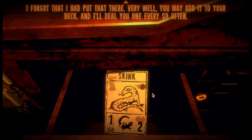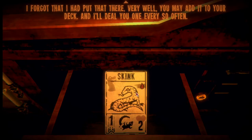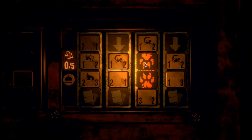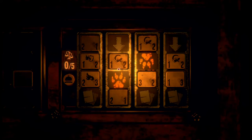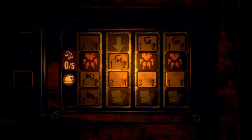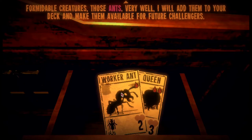I forgot that I had put that there. You may add it to your deck and I'll deal you one every so often. Skink. How about this puzzle? So I gotta deal five damage - go three. Oh, that can't move. One, two. There we go. Formal creatures, those ants. I will add them to your deck and make them available for future challenges. More puzzles. Nice.